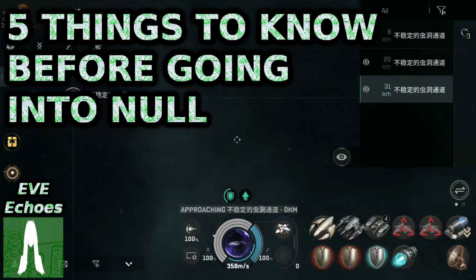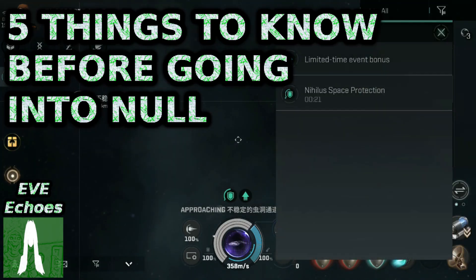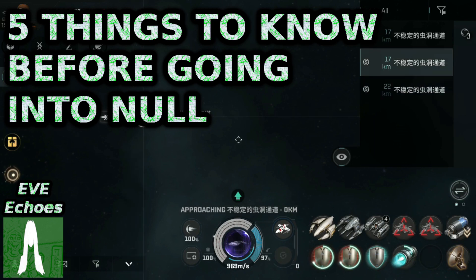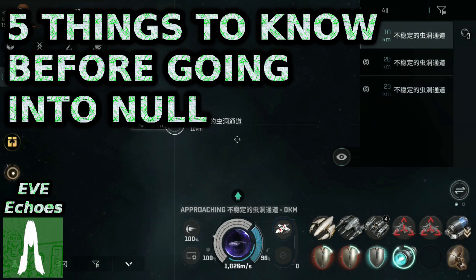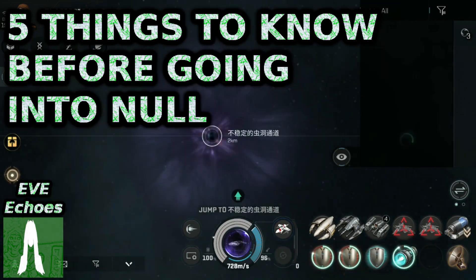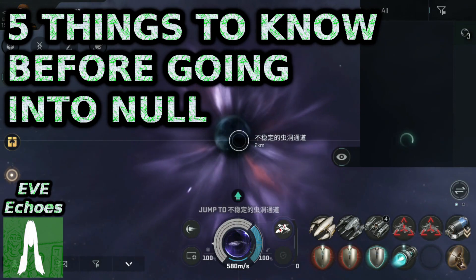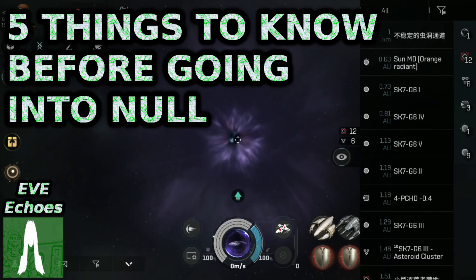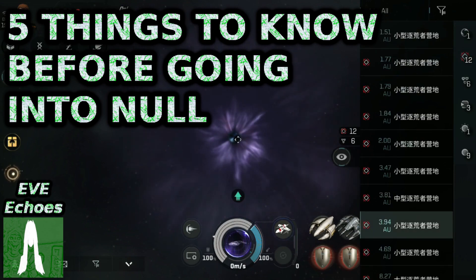Null Security Space, more commonly referred to as NullSec in EVE Echoes, is an entirely different environment to what you will find in High Security Space, or HiSec. Most of what you need to know going in isn't necessarily covered by the in-game tutorials, as these are gameplay aspects that have come about because of the players themselves. So here we have five things that you'll need to know going into Null Security Space for the first time in EVE Echoes.